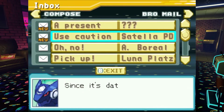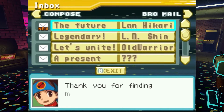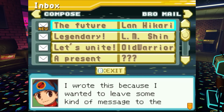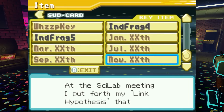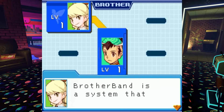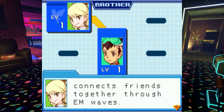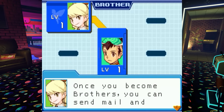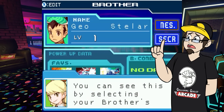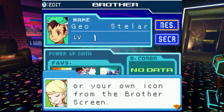In a side quest in Star Force 2, it's revealed that the inventor of the Brother Band system was none other than our favorite oversleeping net battler himself, Lan Hikari, to help people connect with one another like Lan was able to bond with Mega Man EXE. This way, people in the Star Force series — including our initially withdrawn protagonist Geo — are able to connect with their friends, with 'brothers' being a gender-neutral term in this series, and they can link instantly.